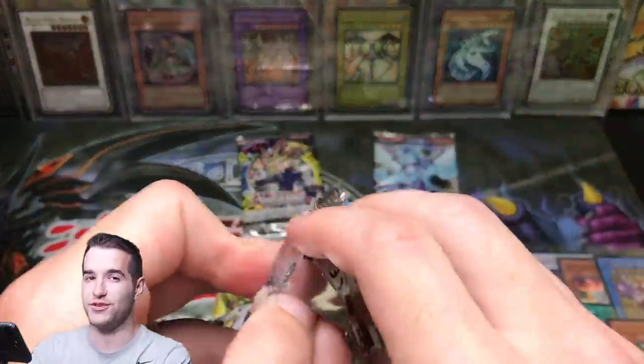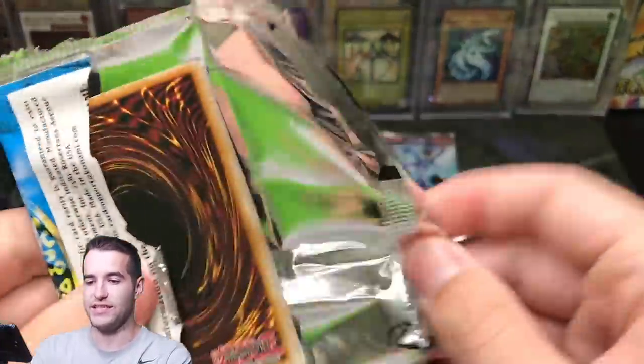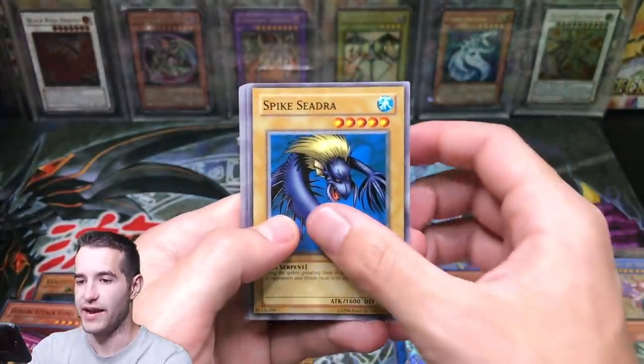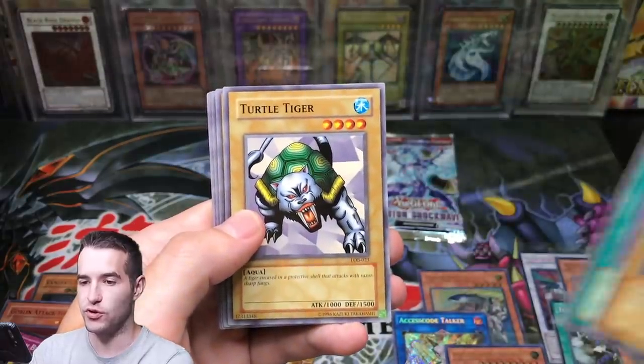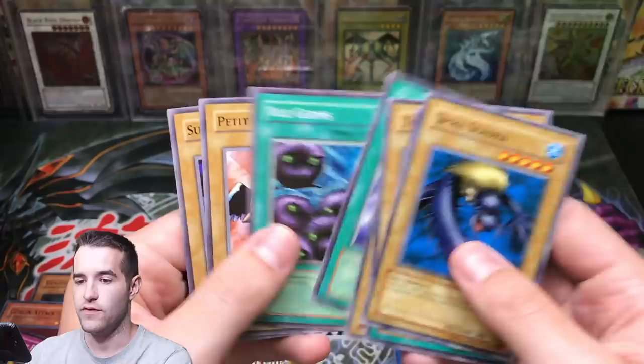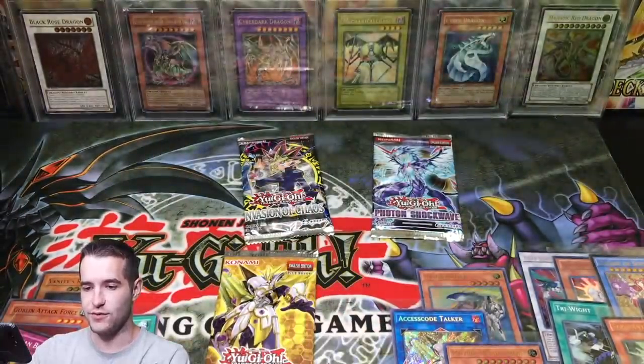Let's finish with Invasion of Chaos — potential Chaos Number Dragon. And let's go to LOB — let's try and pull an epic Blue-Eyes White Dragon. Laser Cannon Armor, Turtle Tiger, Drooling Lizard, Hane Hane. Petite Angel and Succubus Knight. Nothing there. Last three packs — this is a very close battle.